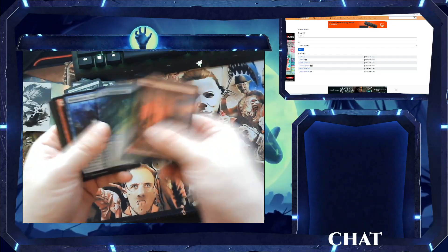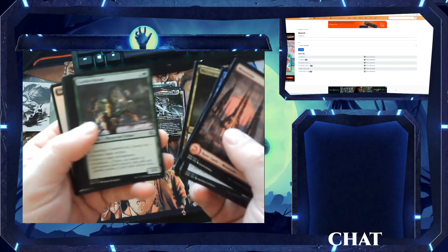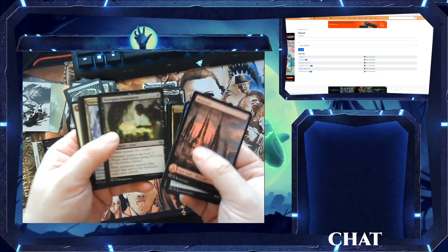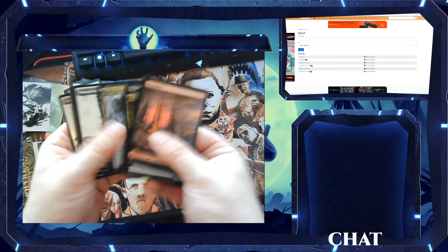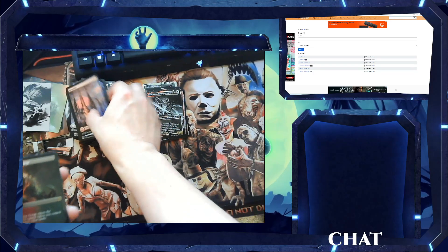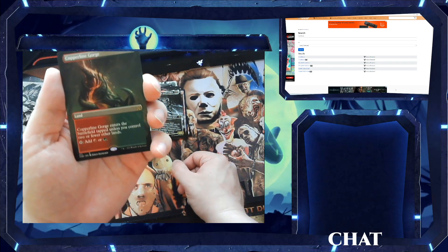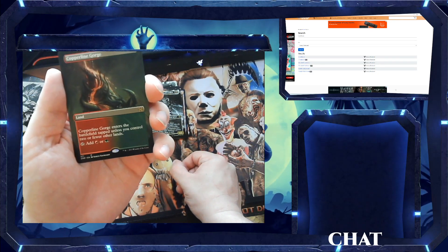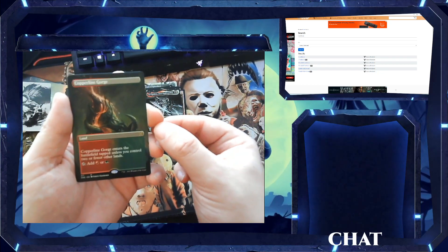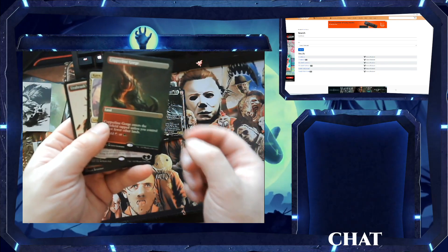Mountain. Mountain. We got Copperline Gorge — a multi-land that enters the battlefield tapped unless you control two or fewer other lands. It's always nice getting these lands. I'll have to use this in my red-green werewolf deck.